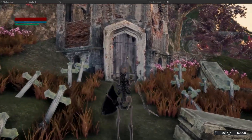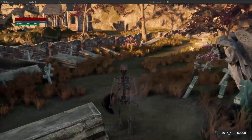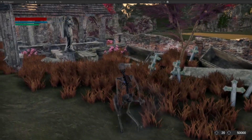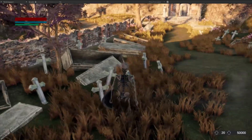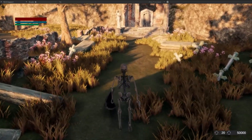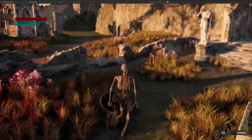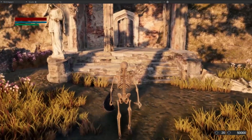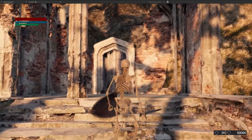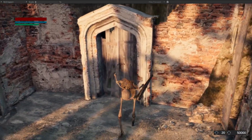I plan to make this structure an entry point to the upper courtyard. Here we will see the second mausoleum, which is an access point to the crypt. Both these access points can only be opened from the other side, and you need to explore the crypt to gain access to them.